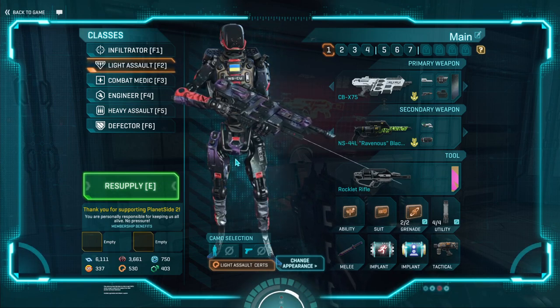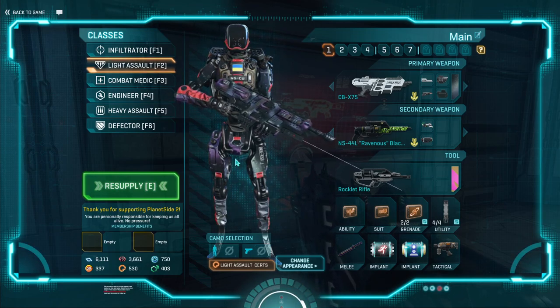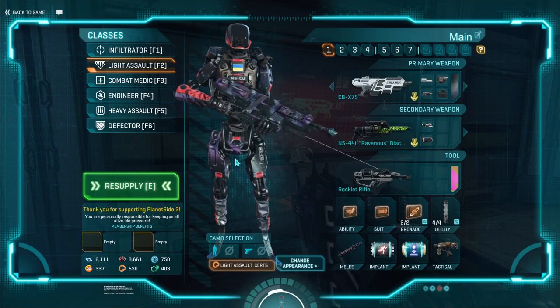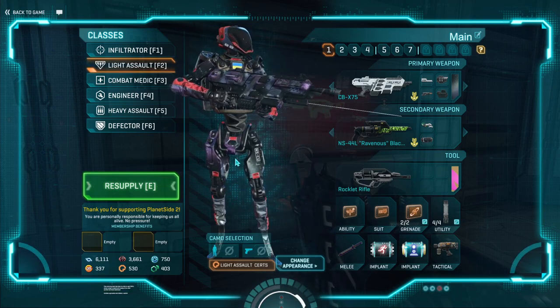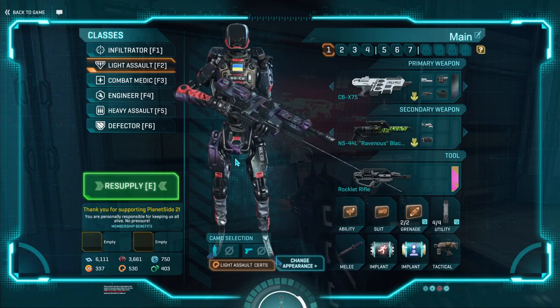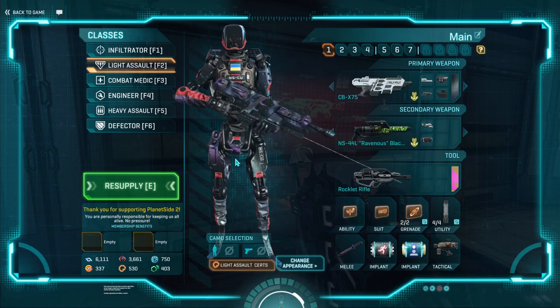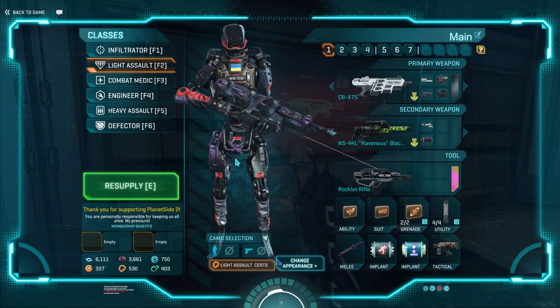It's fun just to be able to move around, jetpack around, go where you need to, go where you want to, without having to try and find a location to lug your legs up. So the Light Assault is really outlined by a couple of key features. You have your carbines, you have your shotguns, and you have your rocket rifle, and of course your jetpack. We'll be going through each of these, as well as some other things, and just what I recommend.